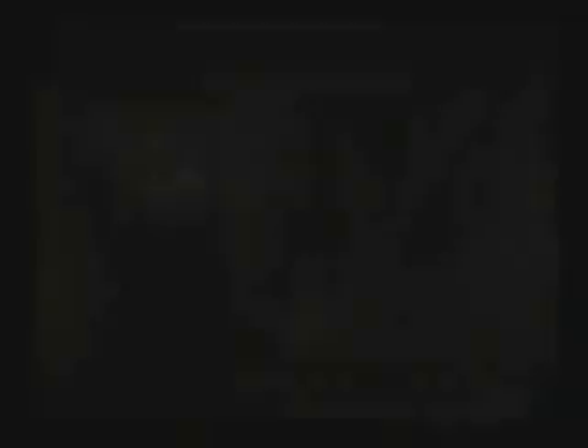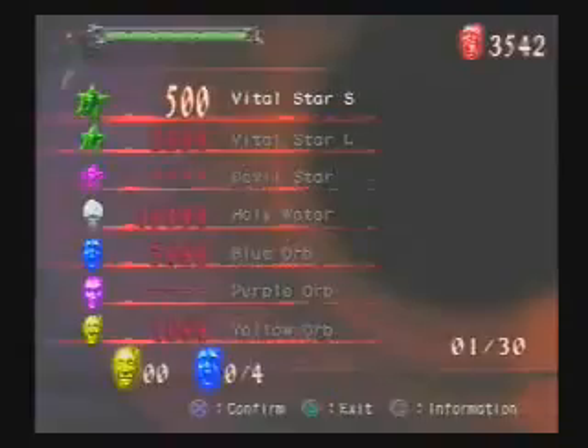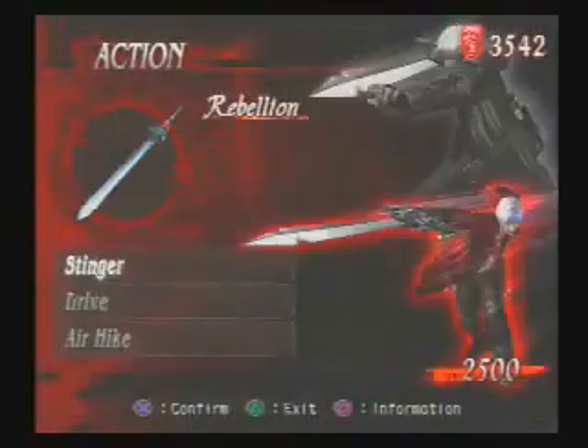Let's see if I can buy anything here. I got 3,542. I think I can buy some actions for the swords. I can buy the stinger — I like using this one.